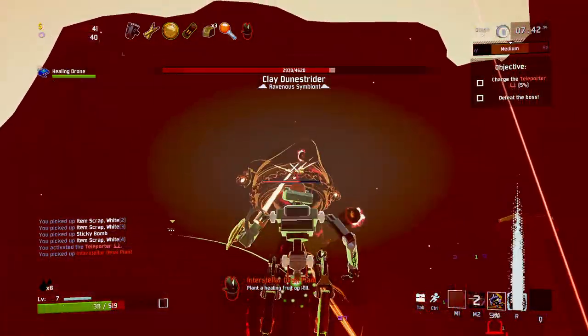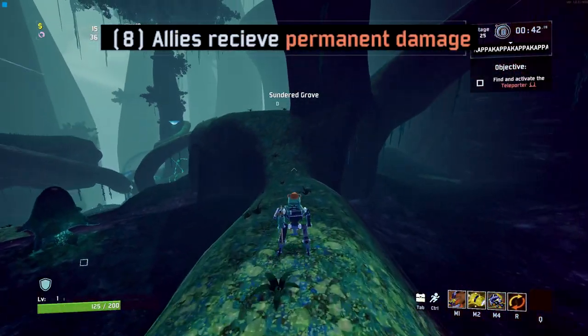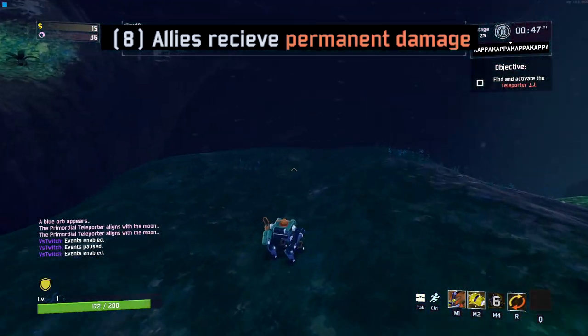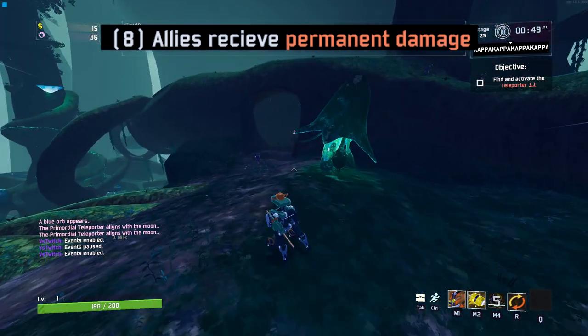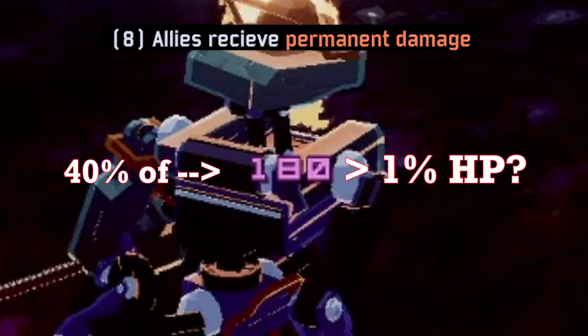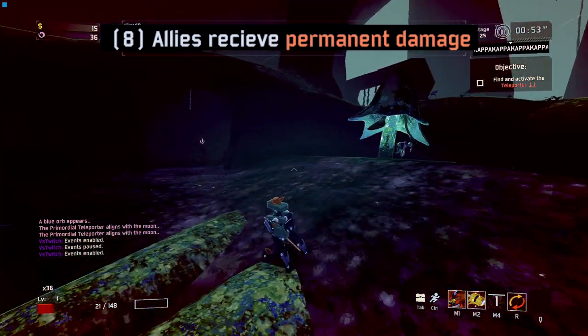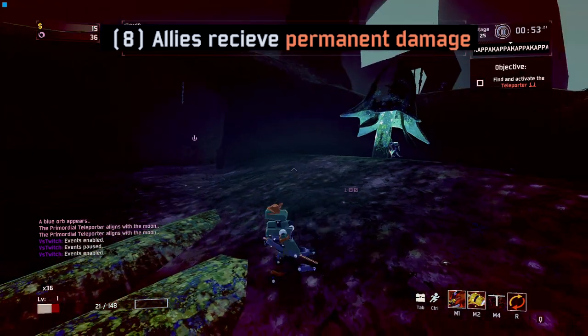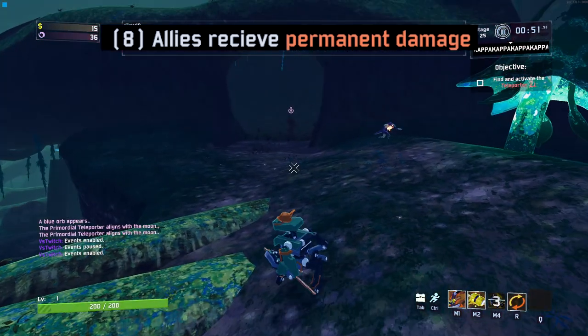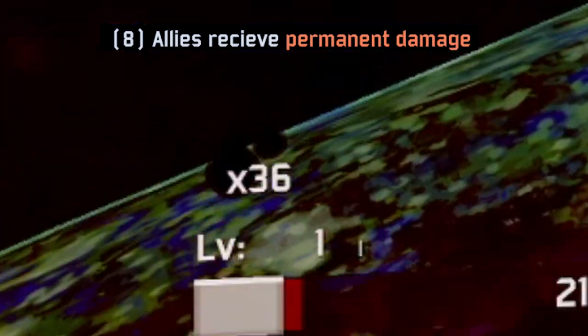A very clear example of the E8 debuff at work: my non-debuffed or max HP is 200. The debuff only triggers when 40% of the damage you take is more than 1% of max HP. In this case, 1% of my HP is 2. I take 180 damage. The debuff then looks at that 180 to see if 40% of the value is greater than 2 — and yes, 40% of 180 is well more than 2. As a result, I get debuffed and lose max HP. The damage taken was 180 and 40% of that is 72, so I lose 72 of my 200, or 36% of my HP, as displayed by the black teardrop icon.